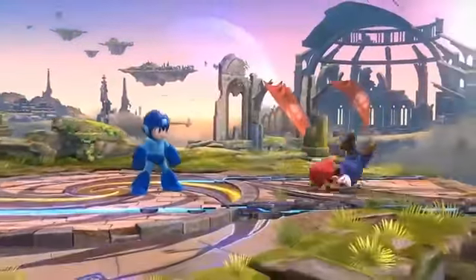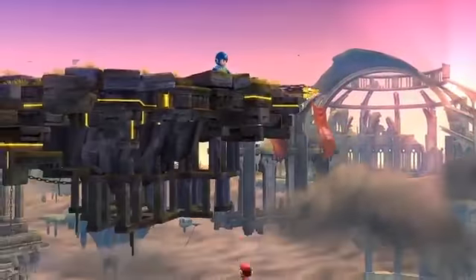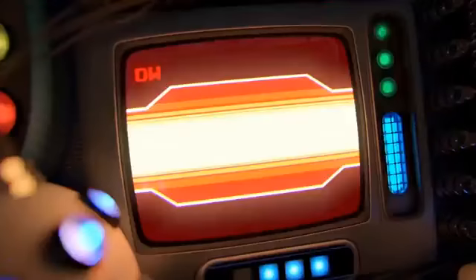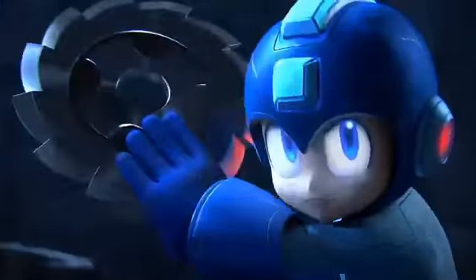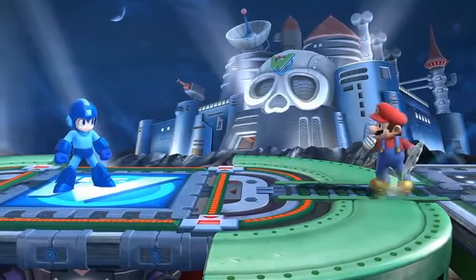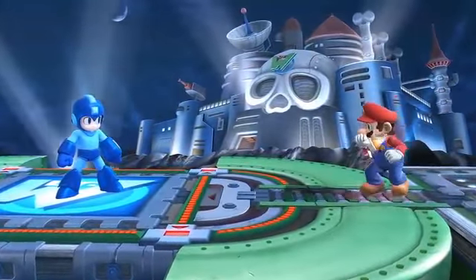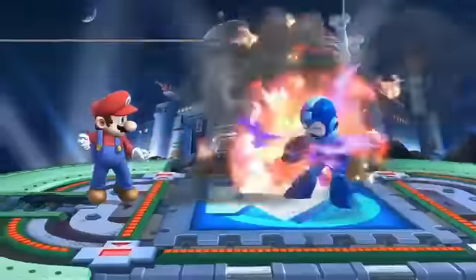His sliding and Rush Coil are other mobile attacks. But the biggest feature is definitely the variable weapon system. Mega Man has a variety of moves that he gets from each of the bosses in the series. In his normal and special attacks, he can use a part of those bosses. The Metal Blade can be thrown in eight directions and you can also pick it up as an item. The Crash Bomber is a time bomb that can be attached to fighters — similar to the Gooey Bomb item from the previous version — and you can attach it to an opponent.